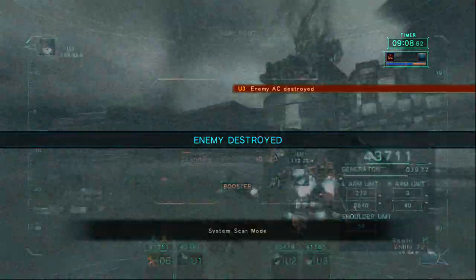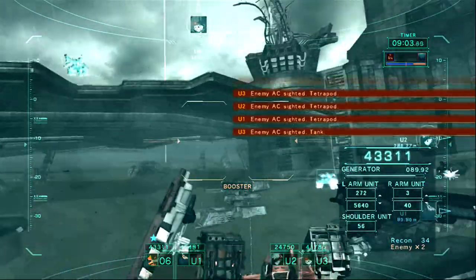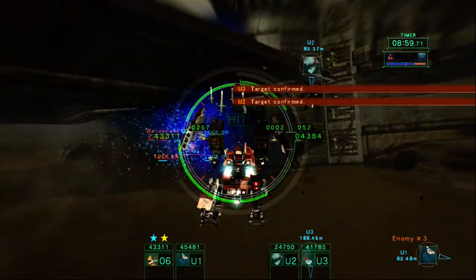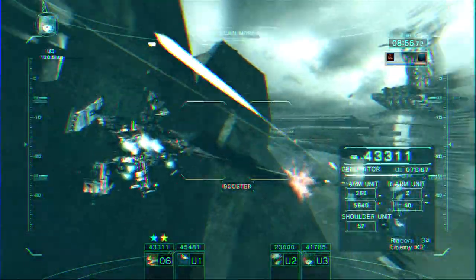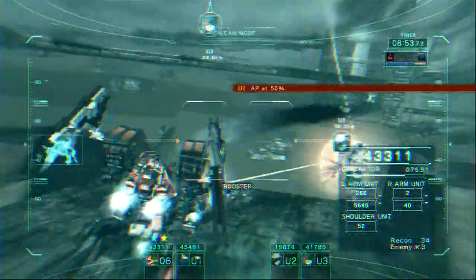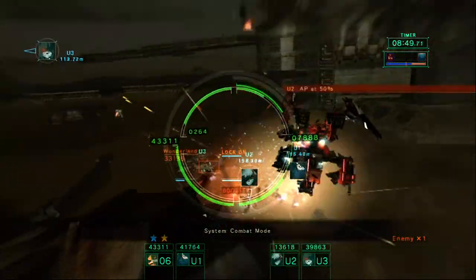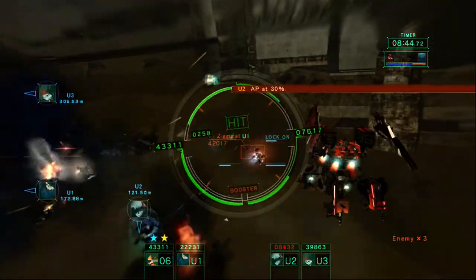Q3, target sighted. A-C destroyed. Q3, combat mode. Inbound. Q2, AP 50%. Q3, combat mode. Right on. Q2, AP 30%.